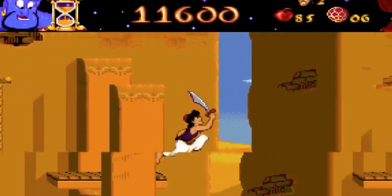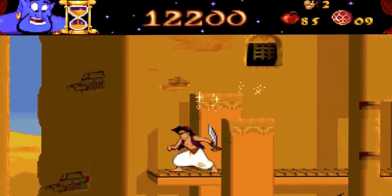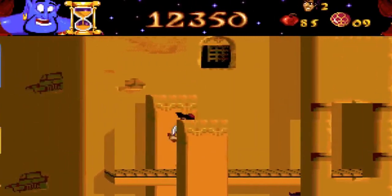There's a big jump here — and this jump gives me three extra diamonds. And there's a special thing in levels one and five: the face of Abu, who is my pet monkey. If I get that face, it leads me to a bonus level at the end.